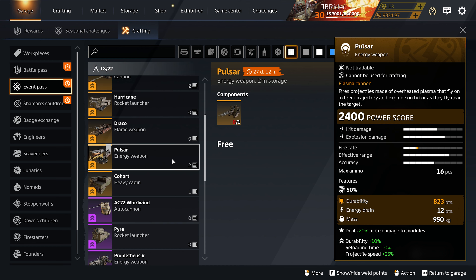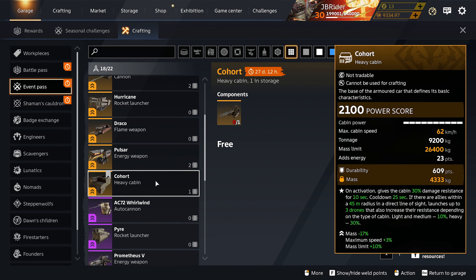We have the Pulsars for more durability, a faster reload, and extra projectile speed — all of these are really good fusions. The Cohort cabin has less mass, a faster top speed, and a higher mass limit — also a god fusion, really good. Personally I like this one, but you can also go for the one with more durability because 10 more cabin durability is quite a lot if you make a beefy brick.